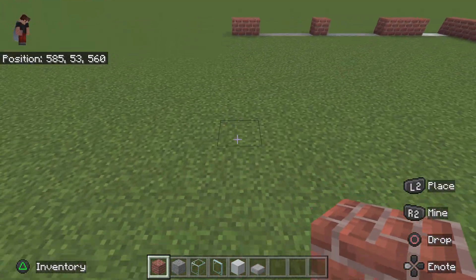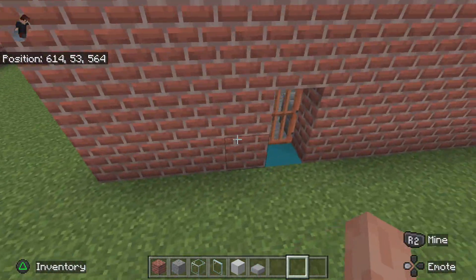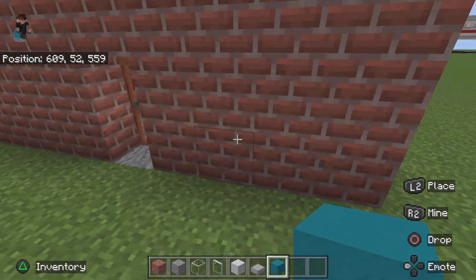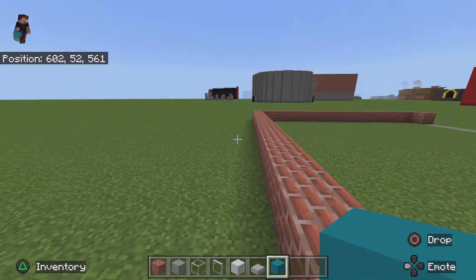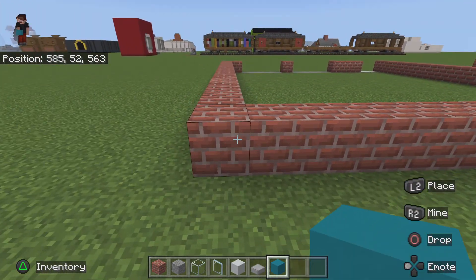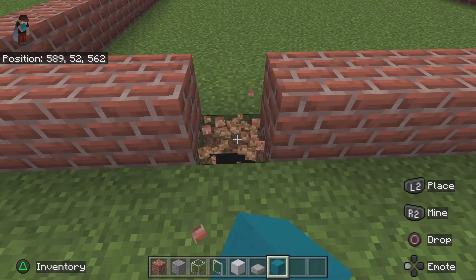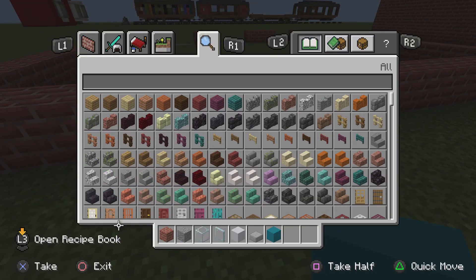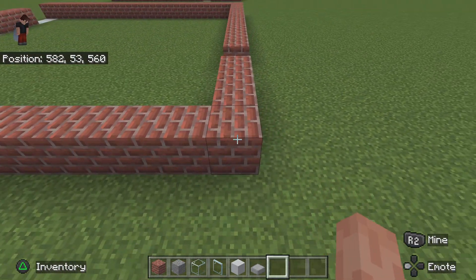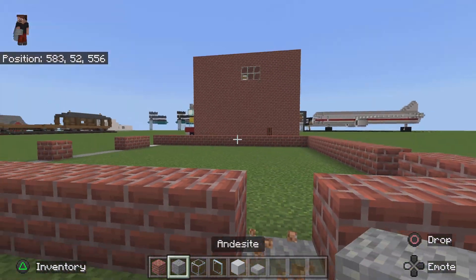Now we do have to cut out some doorways. That's blue concrete — so that's four blocks and that's also four blocks. Come to this corner and we're going to start on the back wall: one, two, three, four. Cut that out and place a cyan concrete. Then another four block gap on this side — one, two, three, four — and then place andesite.